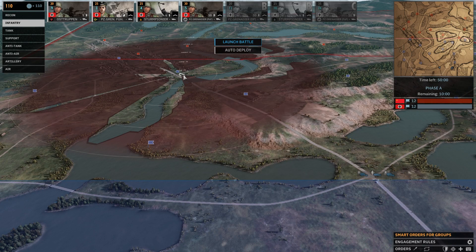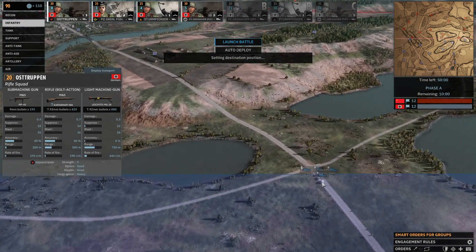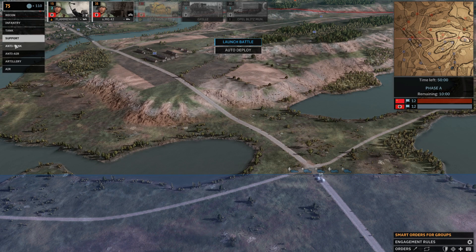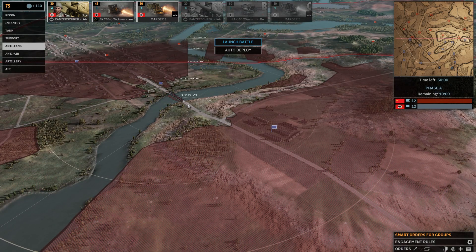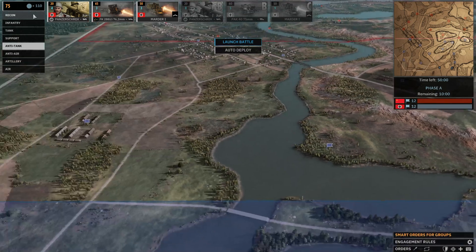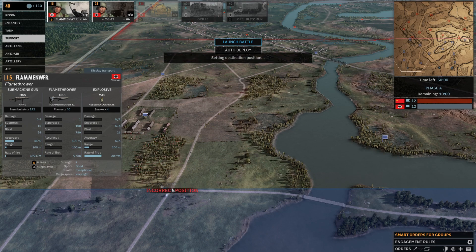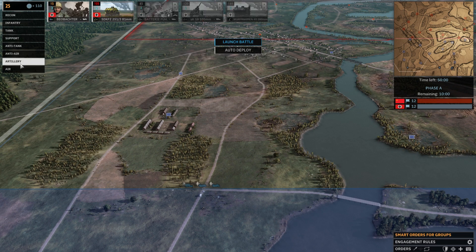And then we need to get something in here - something fast-ish, some Osttruppen, a flamethrower. I don't have any proper AT guns that I could sensibly position somewhere. Let's get some more Osttruppen and some flamers. Could get a recon plane.